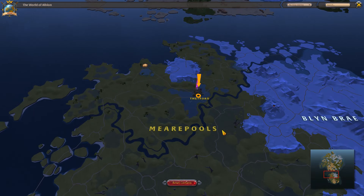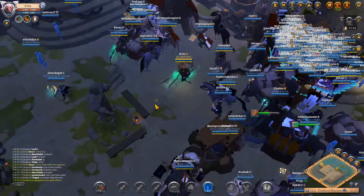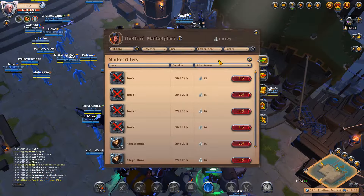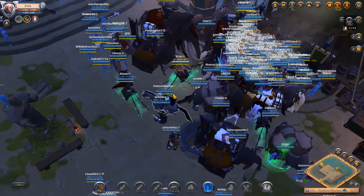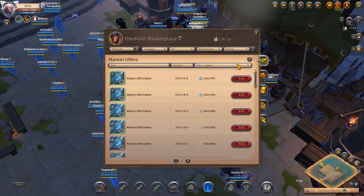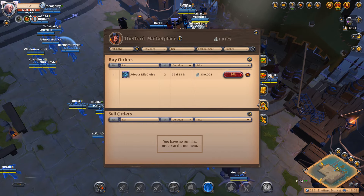I think this is a pretty good method to make silver because you can just leave it laying there in the market and honestly just not look at it. Only sometimes you need to adjust the price because it might go lower, it might go higher — it's like buying crypto, sometimes maybe good, sometimes maybe bad.